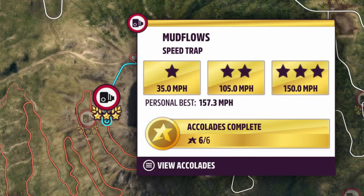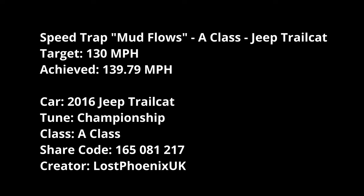Then you've got Mud Flows, a Speed Trap up at the volcano. I have the targets, just not the screenshot, because I haven't tried to get in in the last couple of months. Mud Flows — 130 miles per hour is the target. I managed to hit 139.79 in my test run. Jeep Trail Cat, Championship Tune A-Class by me — details are on screen.